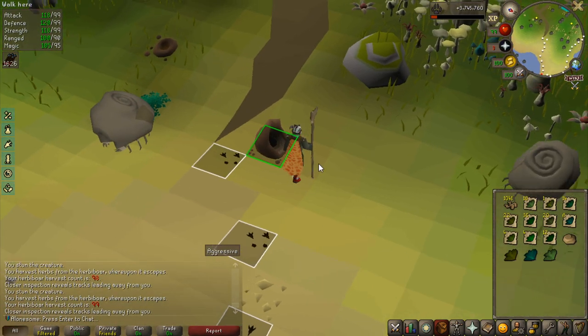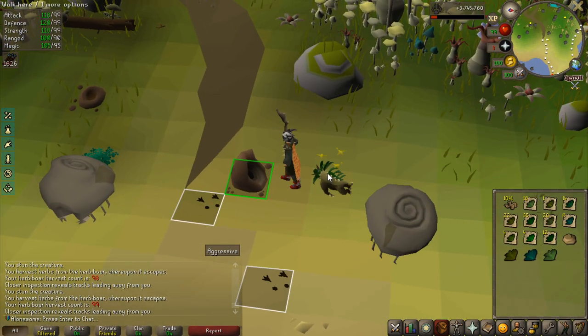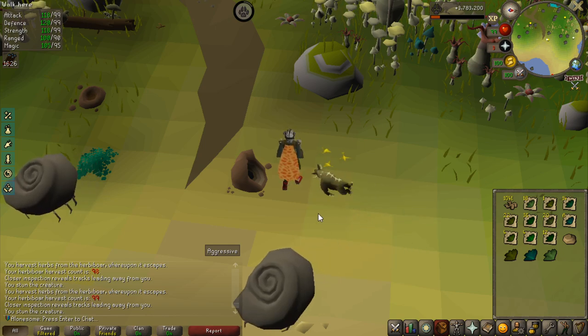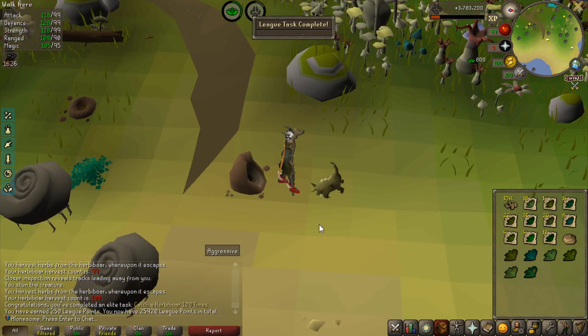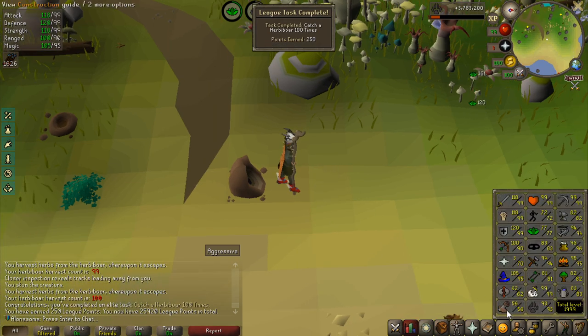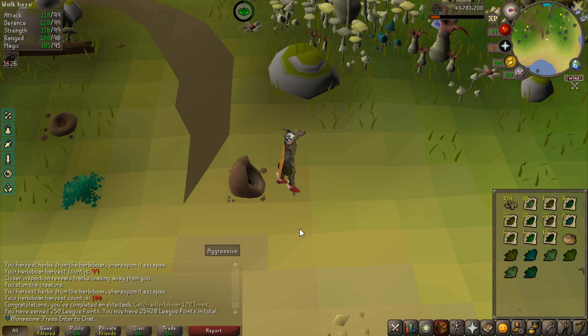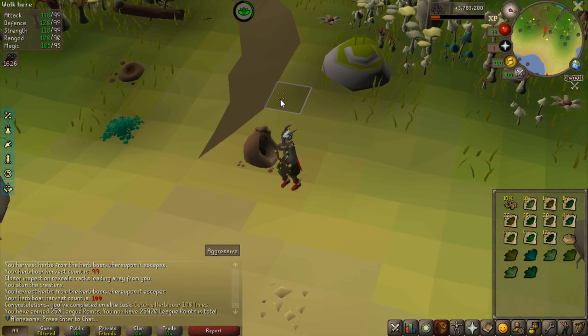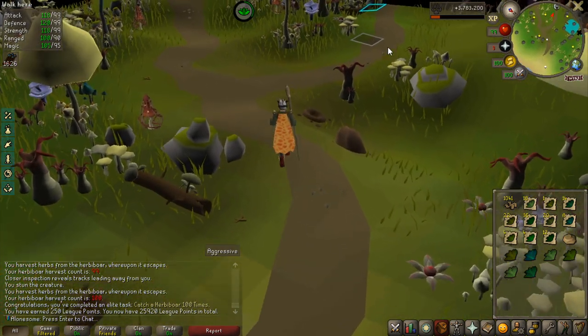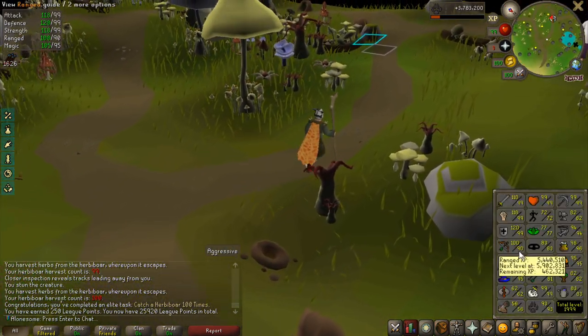This is herbiboar number 100, which is a task, and there are tasks for 250 and 500 as well, so 250 points. My current level is now 93 — this is insane hunter experience. What I'm actually going to do is use all the chinchompas I caught to get as close to 99 ranged as possible. I'm going to do it on the maniacal monkeys.